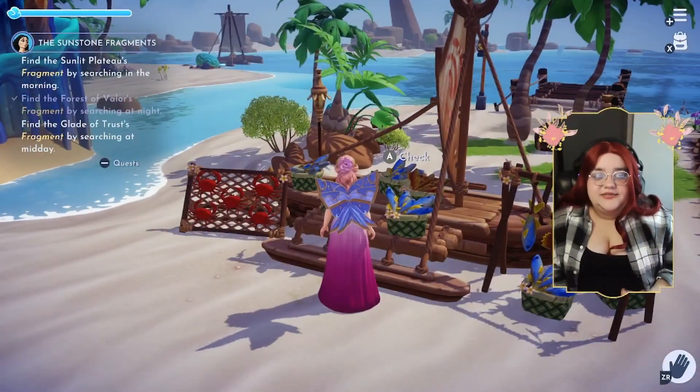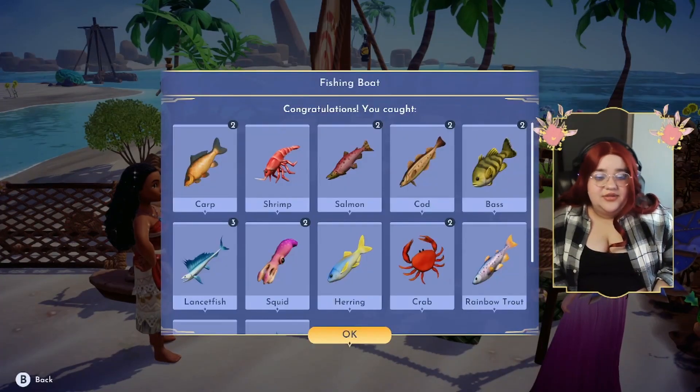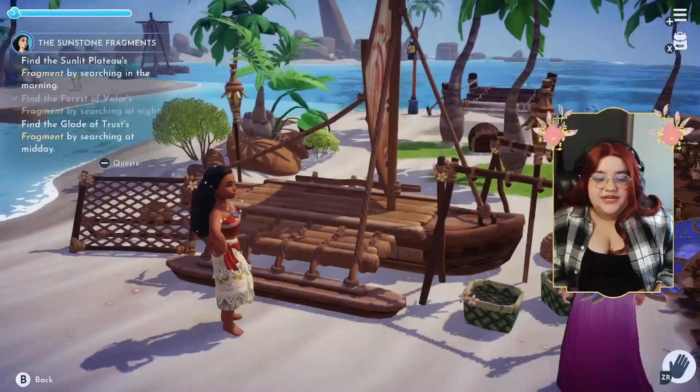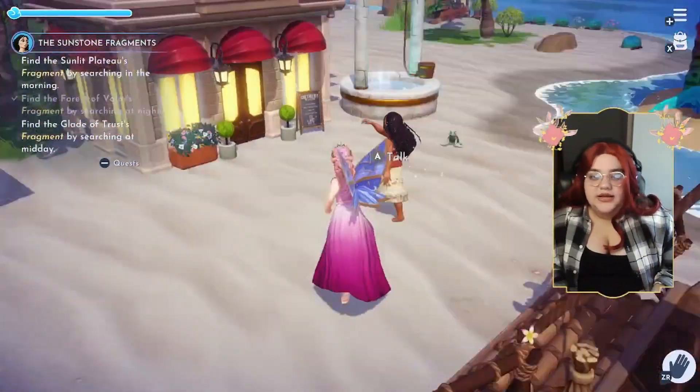For Moana's boat, when it's fully upgraded, you will get 20 different fish, as you can see here. It takes five minutes for each fish to come in, and once you have those fish, you can either use them for cooking, selling, or gift giving.